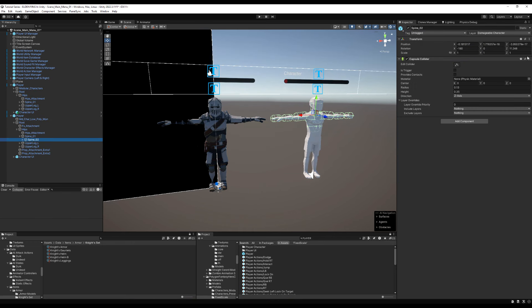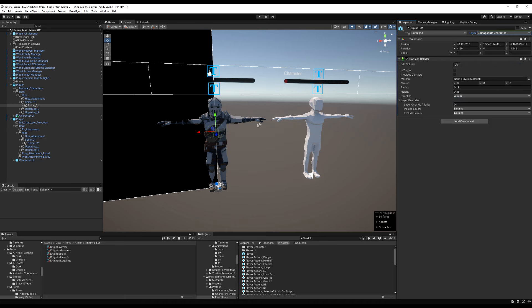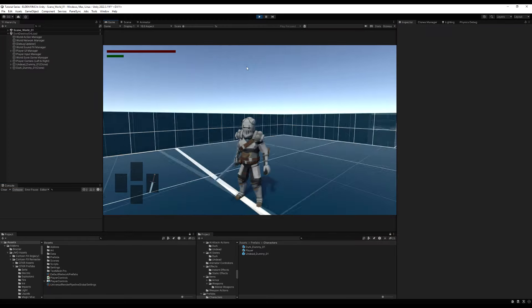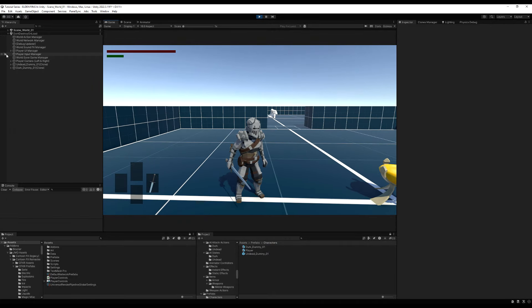I'm going to quickly swap over my player prefab to this new model by copying all the components and pasting them, including all of the damage colliders. I'll set the layers to damageable character — make sure you don't forget to do that. Now with the completed model I'll replace the prefab under my player and drag it back into the player prefab section of my network manager. Jumping into the game, it is working with no errors, weapons loading fine.